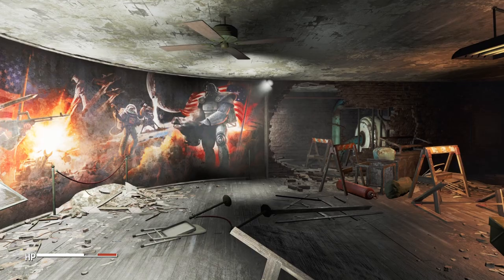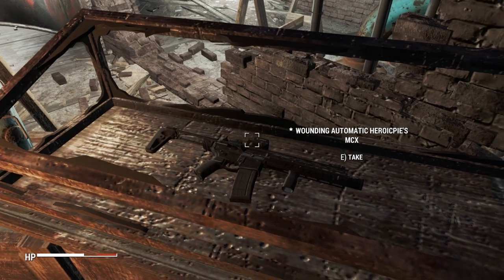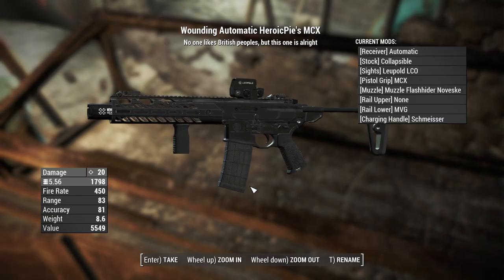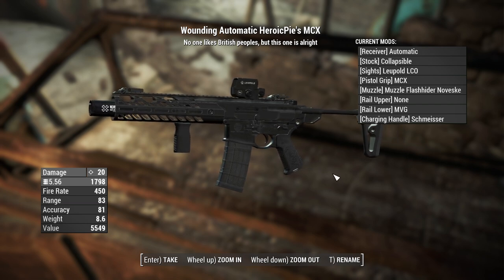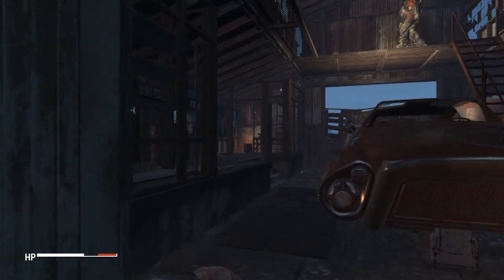On top of all of that, there are actually three unique versions you can find in the world. The first can be found at the Museum of Freedom, inside this room. It is the Wounding Automatic Heroic Pies MCX — "No one likes British people but this one is alright" is the description of this weapon. It is awfully funny and has the Wounding legendary effect.